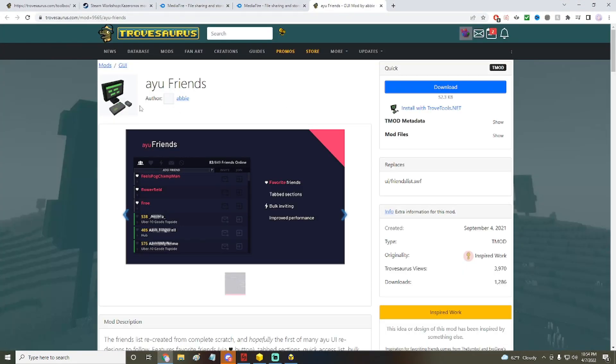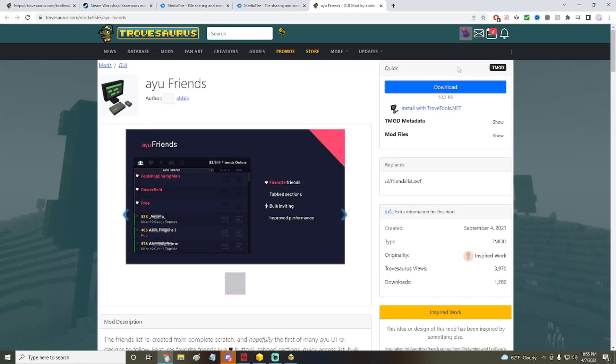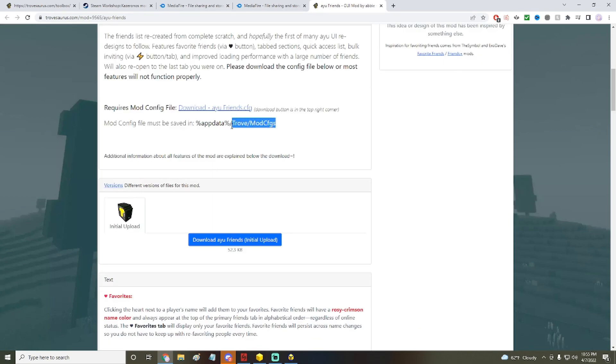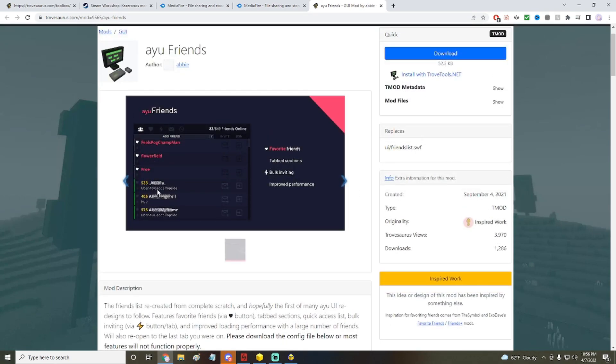For some mods — like this one a friend of mine made — if you check the description, you'll need to download an additional file and put it in your mod CFG folder. The mod CFG files are important: you have to make sure the file names are exactly correct, including capitalization. If you don't have the mod cfg folder you can create it. Without the CFG file you can use basic features like joining friends, but you won't get the full mod features.